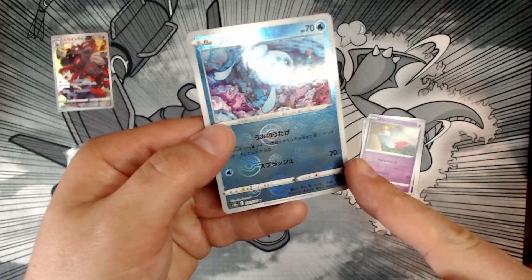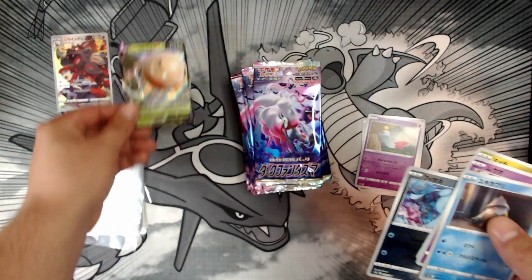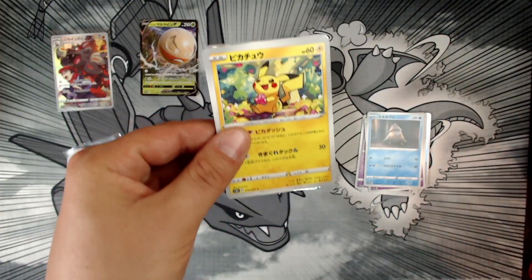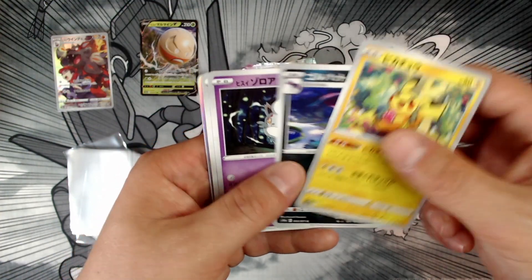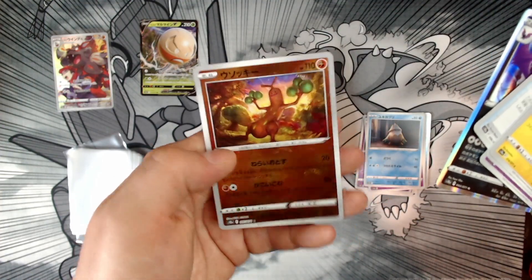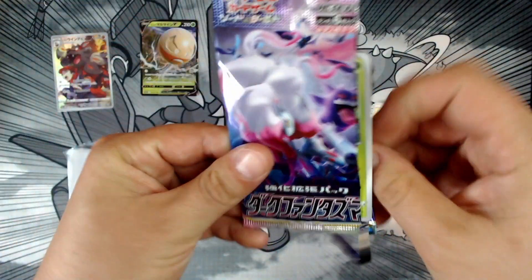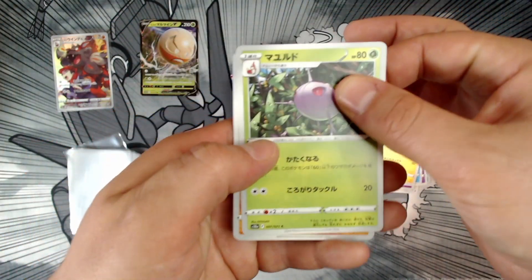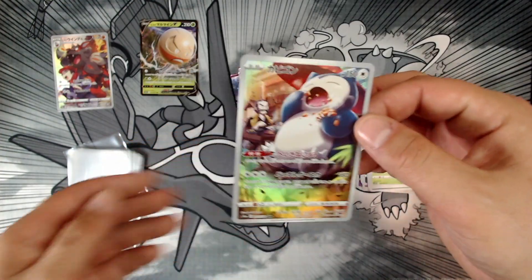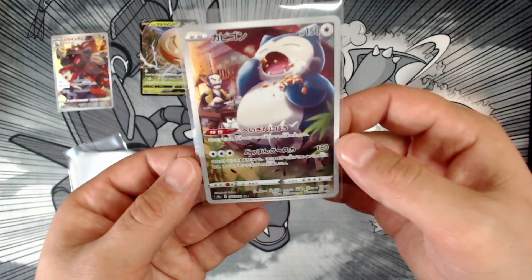Oh, that holo pattern is sick! Just a regular V card — I'm not even gonna look at that right now. Oh, Pikachu! That card is sick, dope artwork. Crobat. Okay, so they all come with a reverse holo like that I guess. Let's go — I actually pulled this Snorlax from the Lost Origins pre-release kits, so that's dope. I got one in Japanese too!